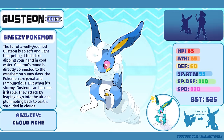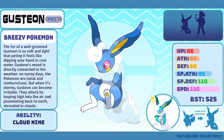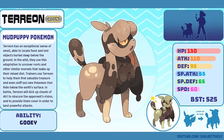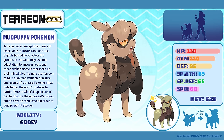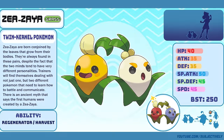Gusteon, the Breezy Pokémon. Gusteon and Terion were designed by Claire and went through a couple of different revisions before Gusteon reached its final form. I still struggle with designs like this, but I think we ended up with a design that a lot of people like. Terion, the Mud Puppy Pokémon. I'm definitely more happy with how Terion ended up than I am with Gusteon. It's a bit of a departure from Claire's initial idea, but I think it's a lot more convincing as an Eeveelution now. The final updates I made to its design helped a lot.